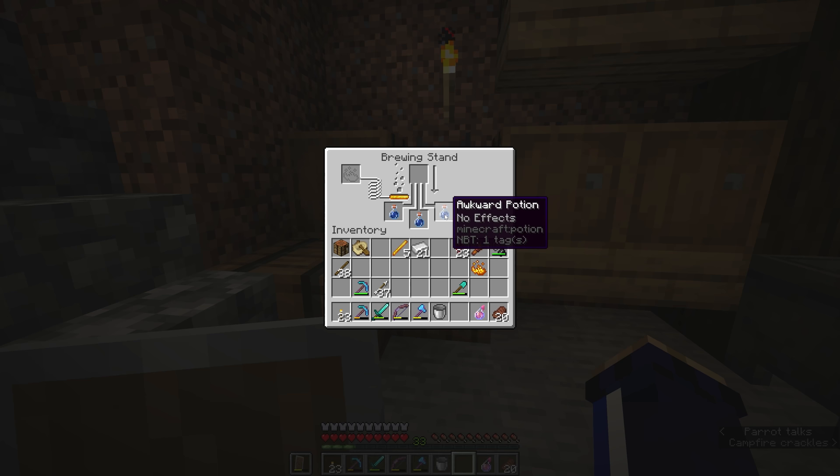The awkward potion has no effects right now — it's not actually going to do anything for us. We still get an advancement for brewing something in a brewing stand. But it's not going to do anything if we drink it; it's effectively the same as drinking a bottle of water. So we're going to leave that in the brewing stand and add another ingredient to turn these potions into something more useful.